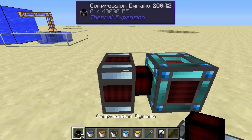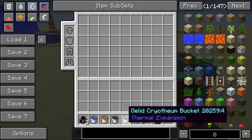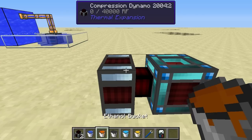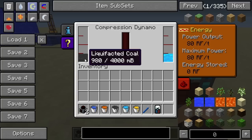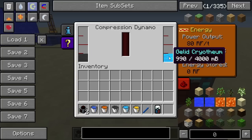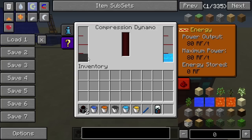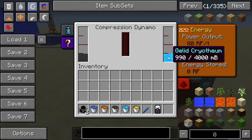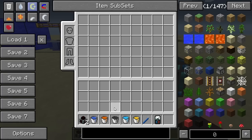The fuel Thermal Expansion provides is liquefacted coal. I can pour that in there. It also has its own coolant called Gelid Cryotheum, which you can pour in as well. Now it's generating 80 Redstone Flux per tick once more, and the fuel and coolant are used a lot slower than ethanol and water were — especially the Gelid Cryotheum, which is being processed very, very slowly. It will take a lot longer than water to process, but it does require some work to produce.